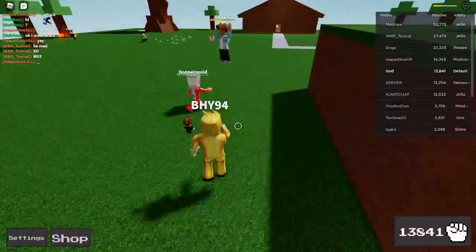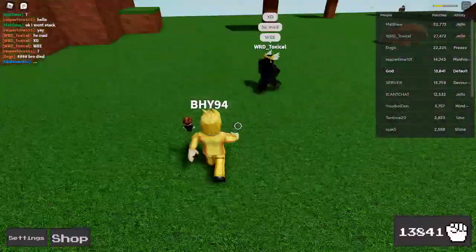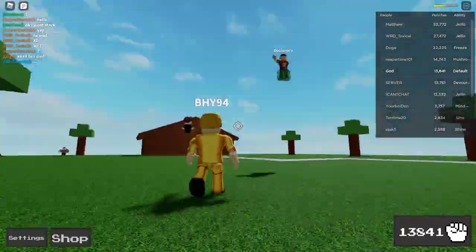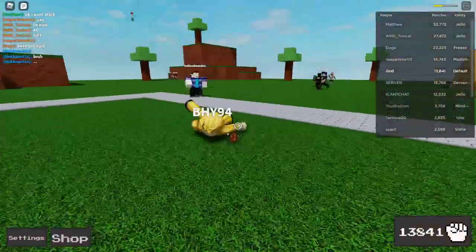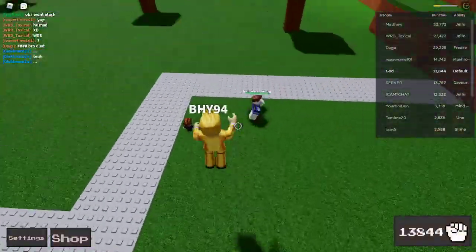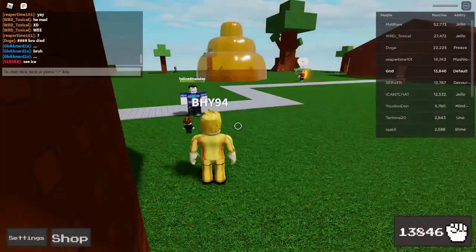Also, each ability has the same speed on the actual hand itself. Default is pretty simple — there's really no way to not know how to get it, you just have to get enough punches. You can see I'm comboing this guy really good right now. And that is Default.